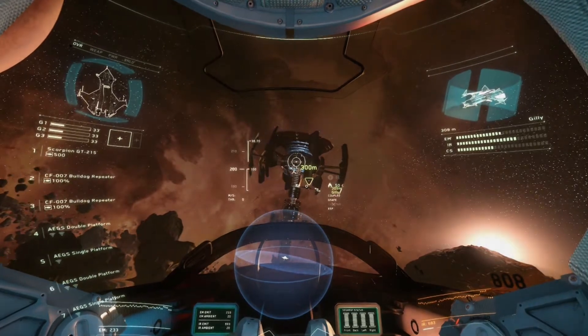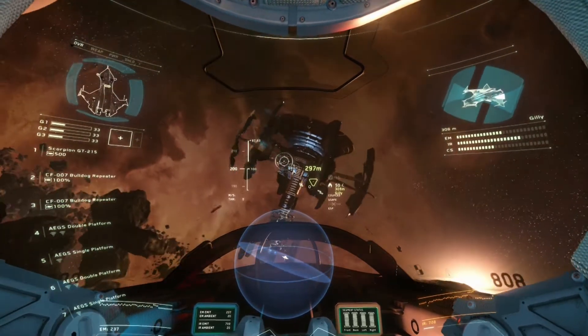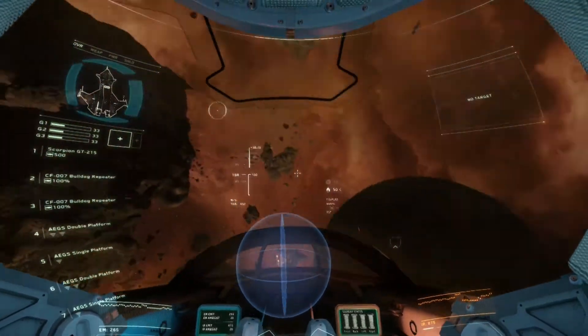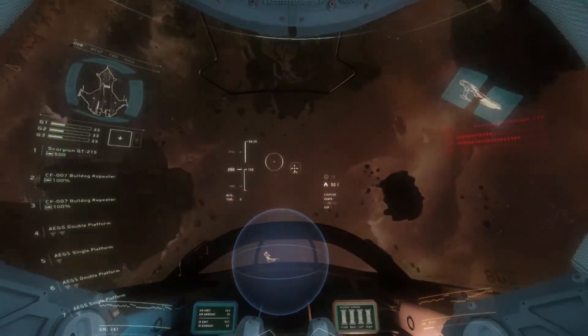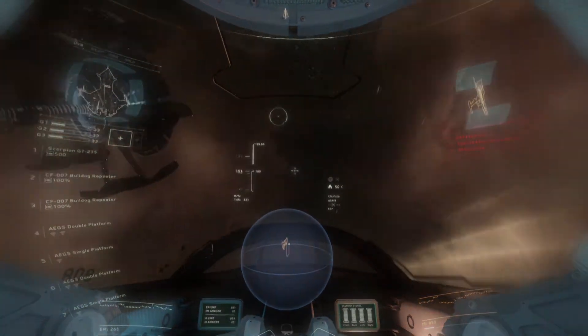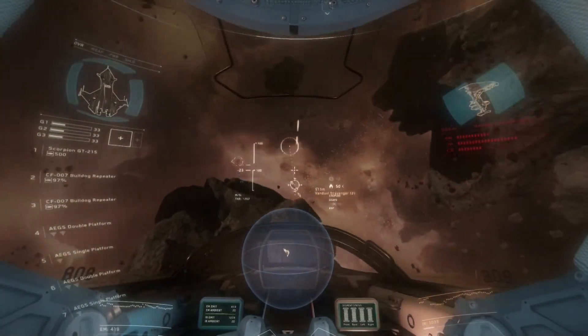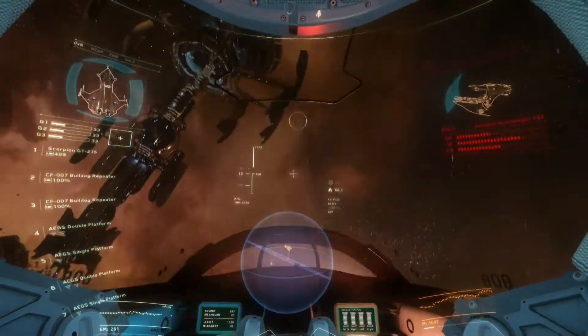Hold on — I've got contacts inbound. Contact. Get ahead. Target enemies. This is not a drill. I repeat, this is not a drill. All your systems are active. This is a live fire encounter. Target enemy. Copy that. I got the other. Good luck. Boost thrusters.